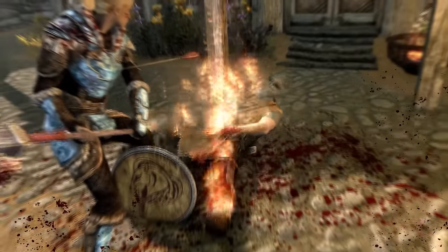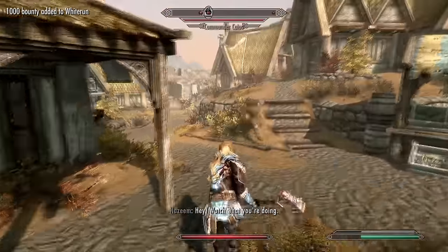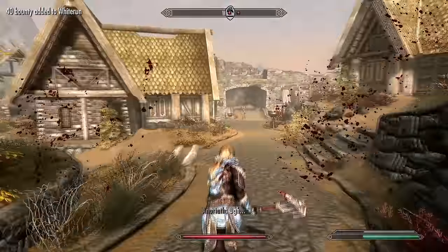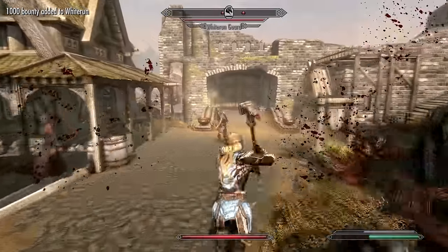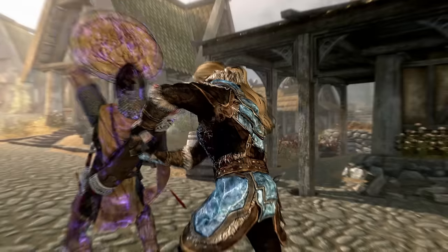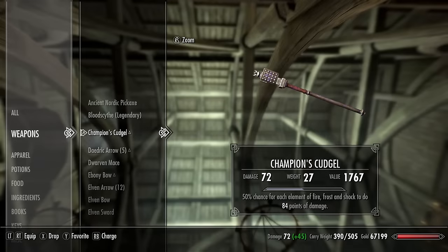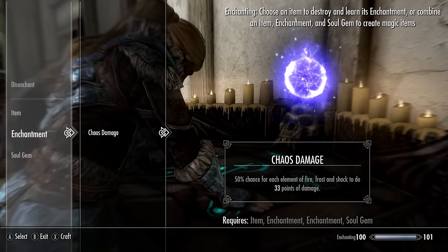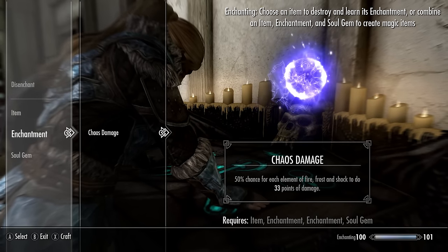Let me give you a quick summary of the Champion's Cudgel, because this weapon has the potential to be absolutely devastating. It has a base damage of 24, which is the same as a glass warhammer — slightly less than a Daedric weapon — and it has a completely unique appearance. What makes this weapon truly amazing is its enchantment: a 50% chance for each element — fire, frost, and shock — to do 25 points of damage to the target. This type of enchantment is also commonly known as chaos damage.